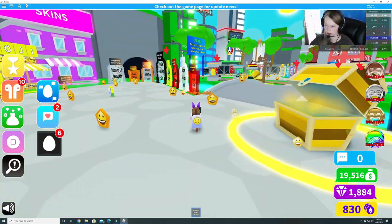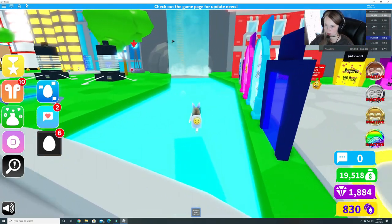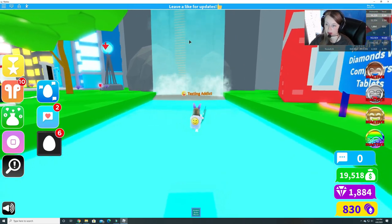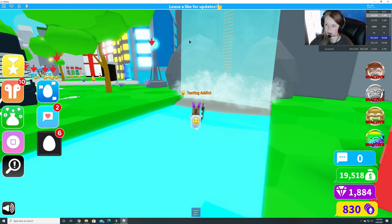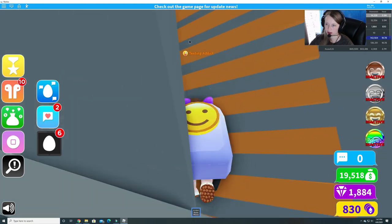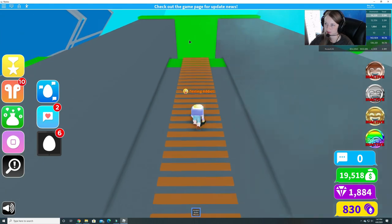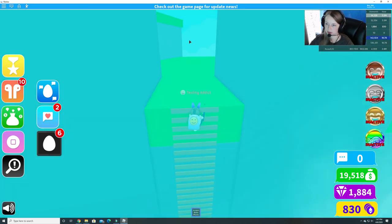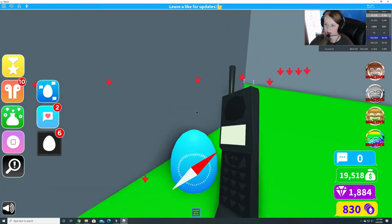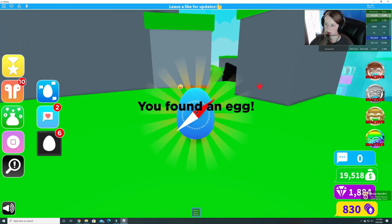I accidentally run through one of these circles. Let's go check back here — looks like there's a ladder to climb up, so maybe there's something hidden up there. There we go, I thought for a second it wasn't going to let me climb it. Let's see what's up here. Here's one! This is the Web App Egg Award. So we found that one.